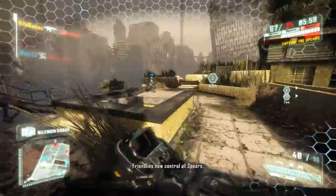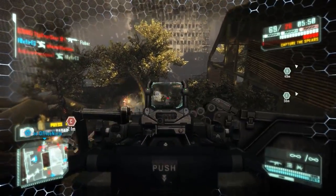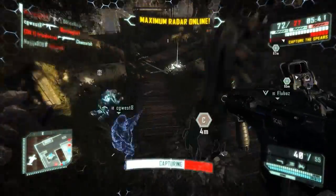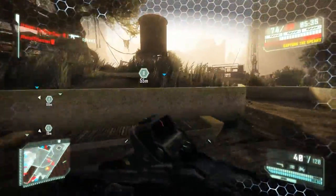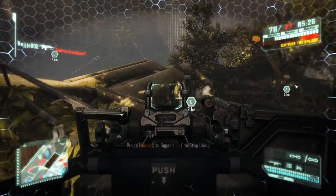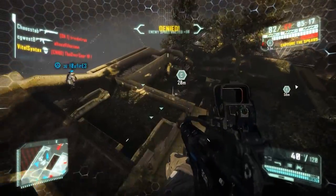There is some vehicle gameplay in Crysis 3 — a couple of scenes where you drive a dune buggy, scenes where you're in a helicopter or drive a tank, and one scene with a Ceph-like gunship. It looks like you're going to get to fly it, but it basically puts you on rails and has you be the gunner while Psycho drives you around. That was disappointing, especially because they built it up like I was going to control the ship. There are no drivable air vehicles — just an on-rails shooting mechanic.